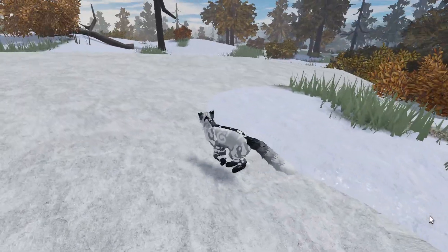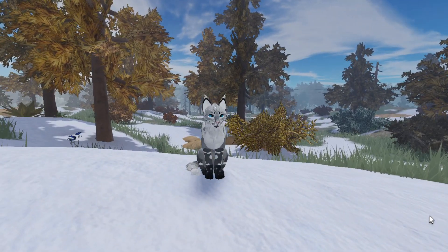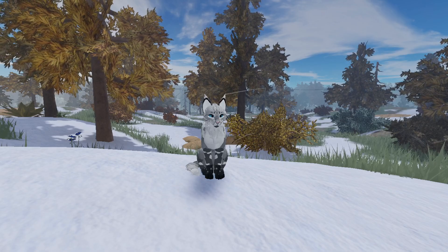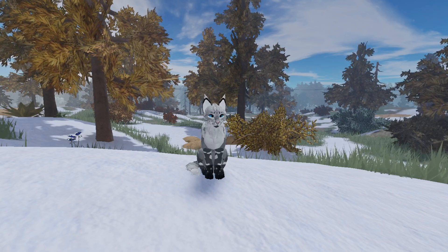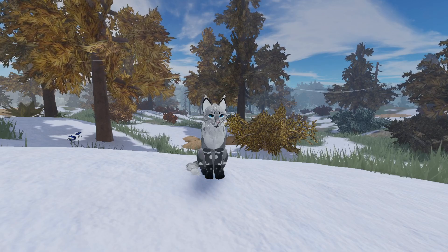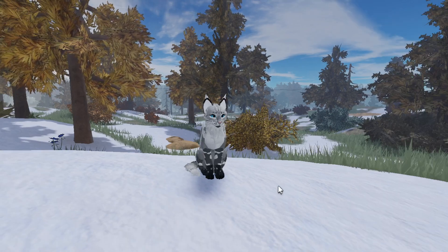I'll keep you guys updated on Warrior Cats Ultimate Edition. Let's go ahead and get to the shoutouts. If you made it this far, let me know in the comments below if you didn't skip. The special secret emoji for those who made it through — let's have it be a flower. It can be any flower you want to signify spring because the Spring update hopefully is coming soon. Put any flower you want in the comments below and I'll give you a shoutout in my next video.